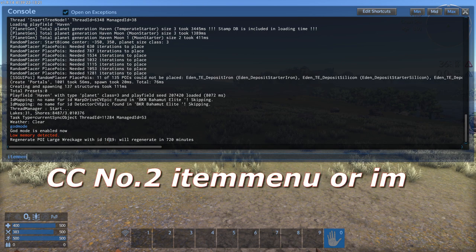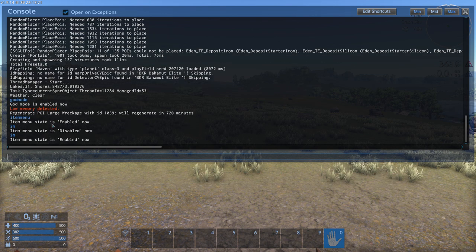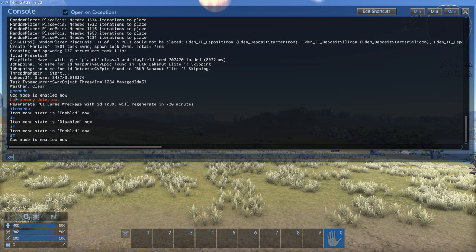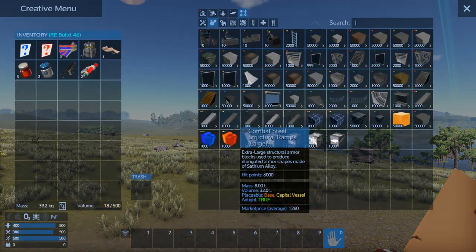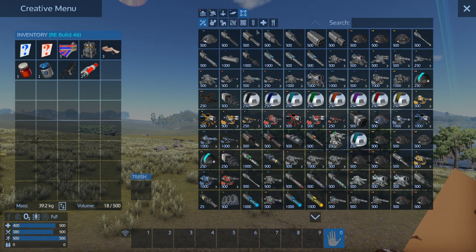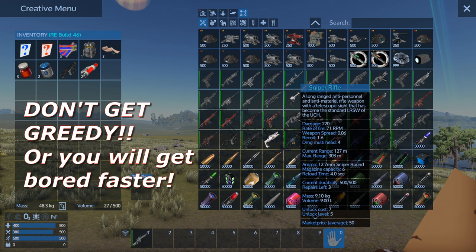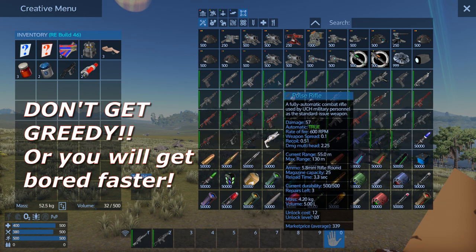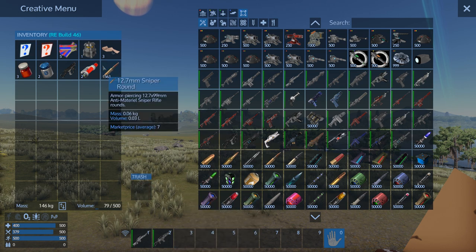The second console command is the item menu. You can type 'im' to enable or disable it, same as typing 'gm' for god mode. When you press H it gives you the entire selection of every item in the game. Here's where things get a little tricky — don't go nuts giving yourself all the epic guns. I'd say maybe give yourself a sniper rifle and the pulse rifle to start small. I have weight on so I'm getting rid of half this ammo — that should be more than enough bullets.